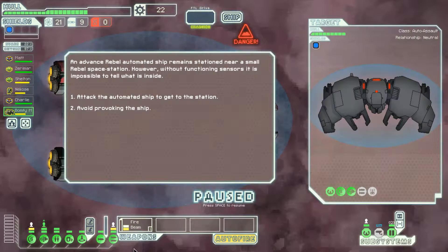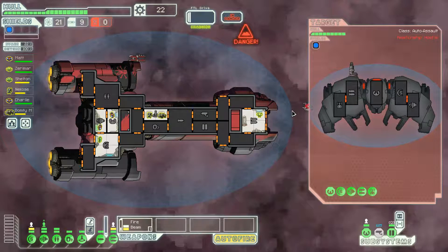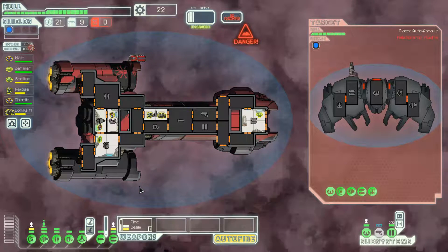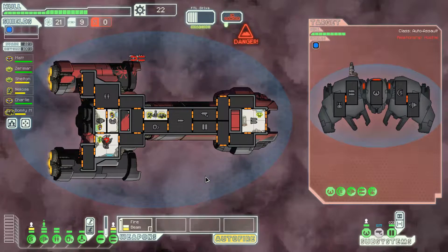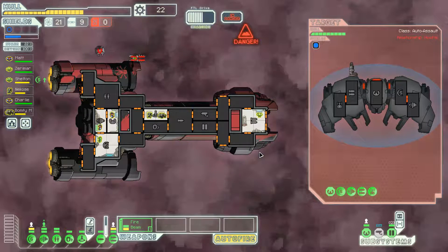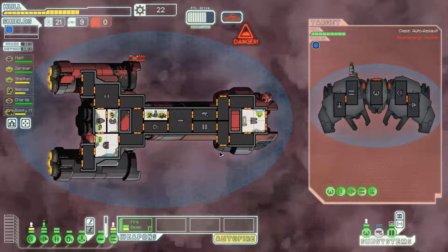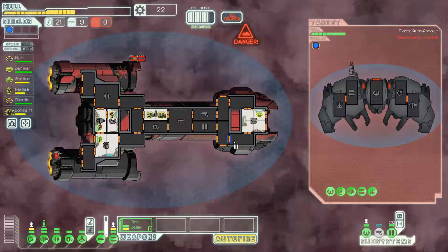I might upgrade the clone bay again just so it heals more. Attack the automated ship — there's no way it can hurt us other than the beam drone, and even then it has to fire at just the right moment. It's going to fire at just the right moment. It's just going to be another long wait. I really appreciate not taking damage every now and then.